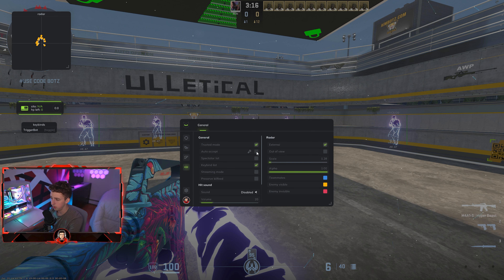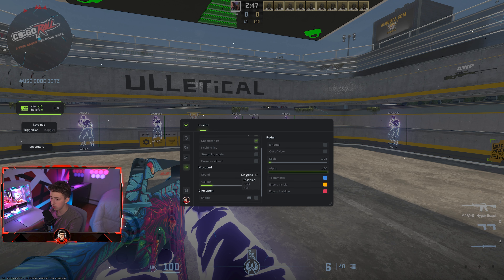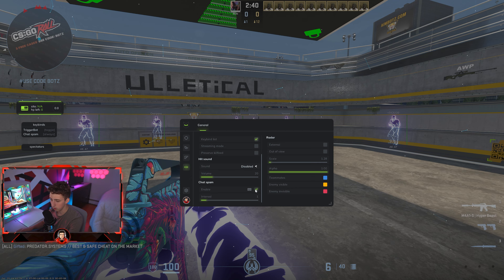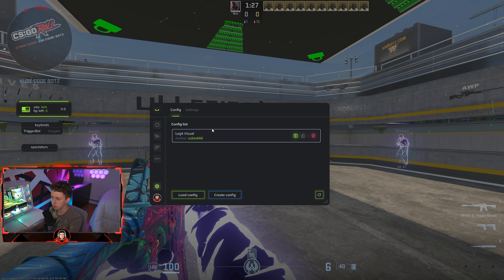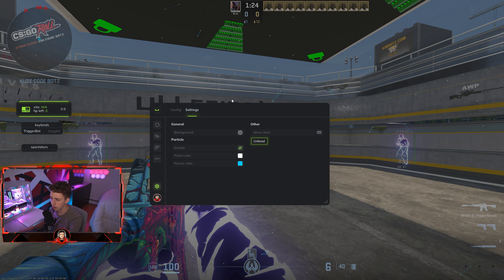There's trusted mode and auto accept matches with a configurable delay — you can set something like 4.5 seconds, which is pretty cool. There's a spectator list you can enable, streamer mode which hides the menu from OBS, a kill feed preserver, and an external radar you can toggle. You have custom hit sounds, and a chat spammer as well — I didn't even know you could do this, it spams 'best and safe cheat on the market.' Lastly in settings you can save or load configs, change the background color, enable particles, change your menu keybind, or unload the menu entirely.